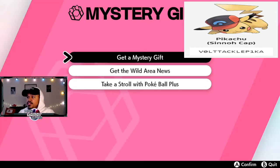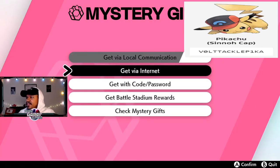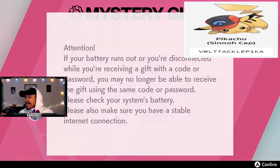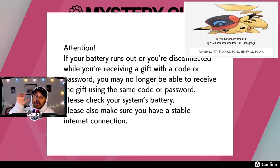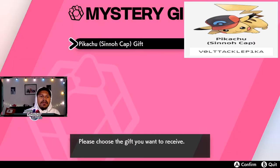Once you get Mystery Gift, click on it, go to 'Get a Mystery Gift', then select 'Get with Code/Password'. I'm gonna have the password on the screen at all times in the top corner. It's searching for gifts — and there we go, we got our Sinnoh Cap Pikachu gift!